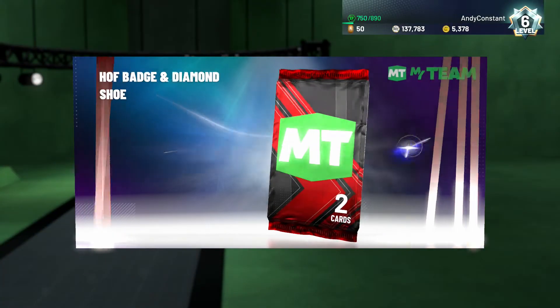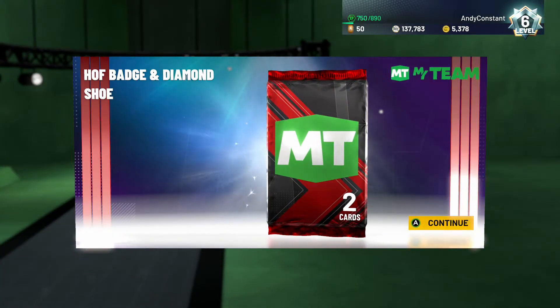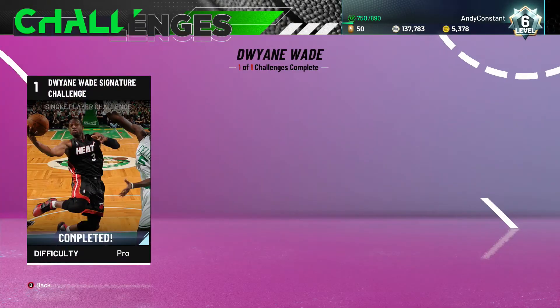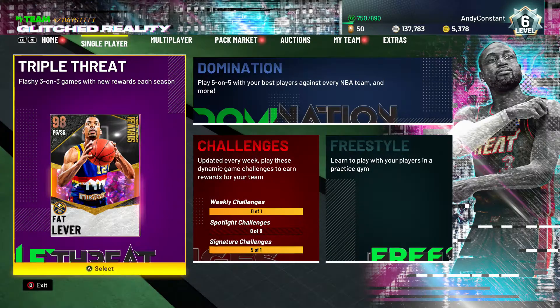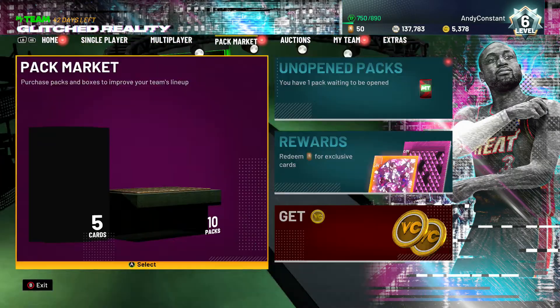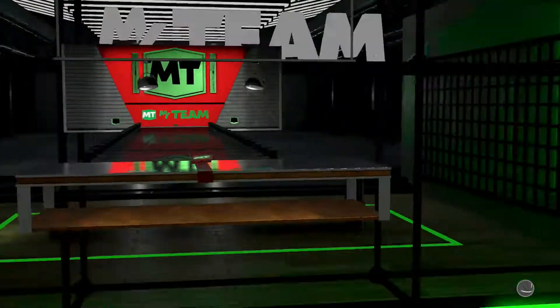It's super easy on pro difficulty. You can see right here: Hall of Fame badge plus diamond shoe. We had to make 17 threes, score 28 points, and win a five-minute game. All you have to do is use any Dwayne Wade. I have the Galaxy Opal Dwayne Wade from the season before, but if you don't have that you can use the Wade Signature Flash or agent card and grab that locker code.